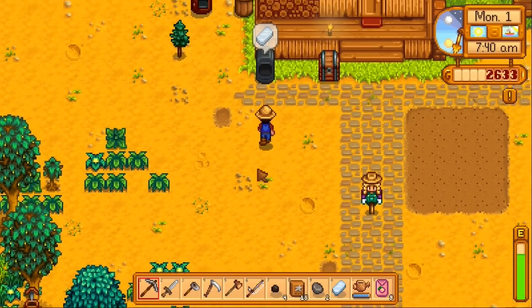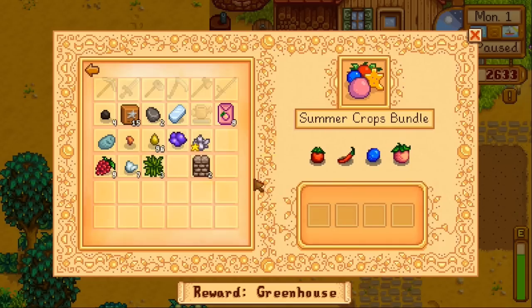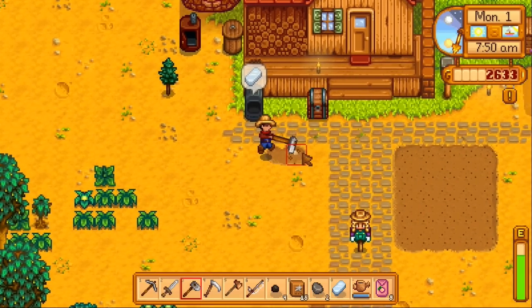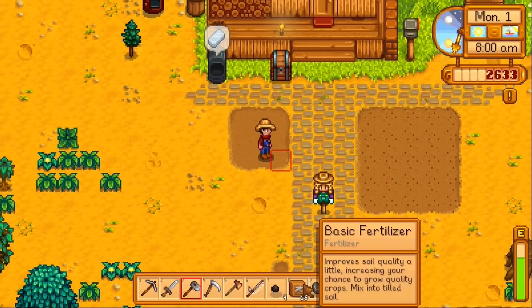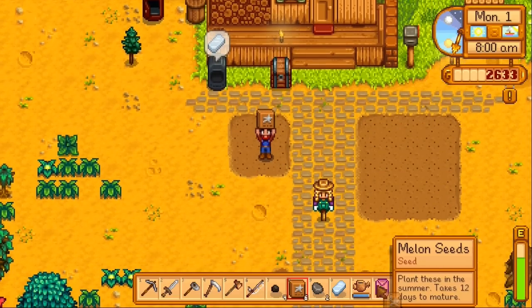We're going to make one whole field of melons, because I think that's what we need high quality of. Where is my summer crops? Oh wait, wrong one. Yeah, we need melons. Or corn, which is what I'm going to plant over here. Let's make a 3x3 square real quick. It's not 9 yet, so we have time. Alright, fertilize. And plant.